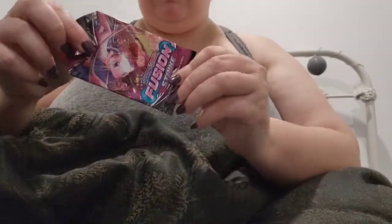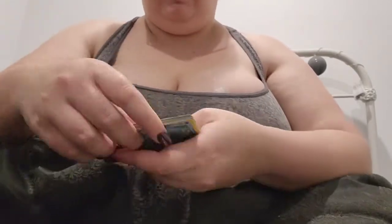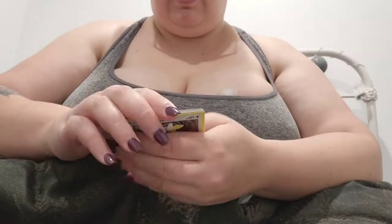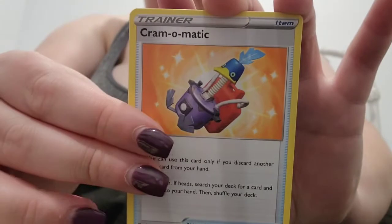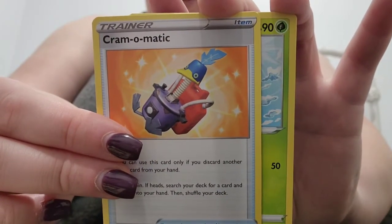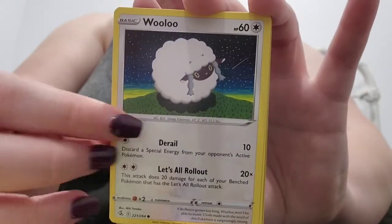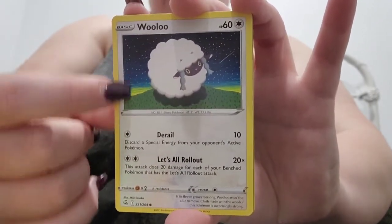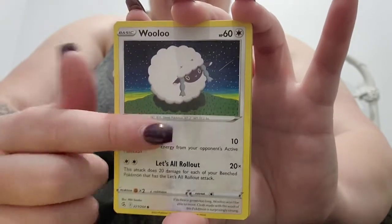So we're going with the Mew one first. These ones don't want to open! And we've got a Fire type. Cram-o-matic? Oh! I finally got it! I've got so many of the daytime ones, and I've been trying to get my hands on the Nighttime Wooloo. So I'm very happy to finally get my hands on this card. I'm actually very happy — I know it's not that exciting, but I really wanted that card. We've also got a Shiny Electril and Golem — I've already got that one.